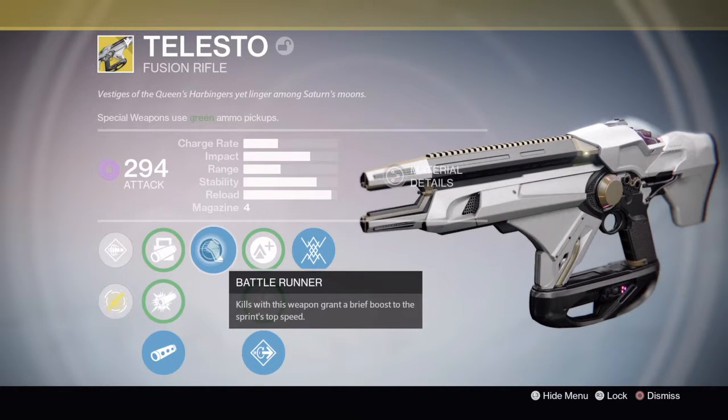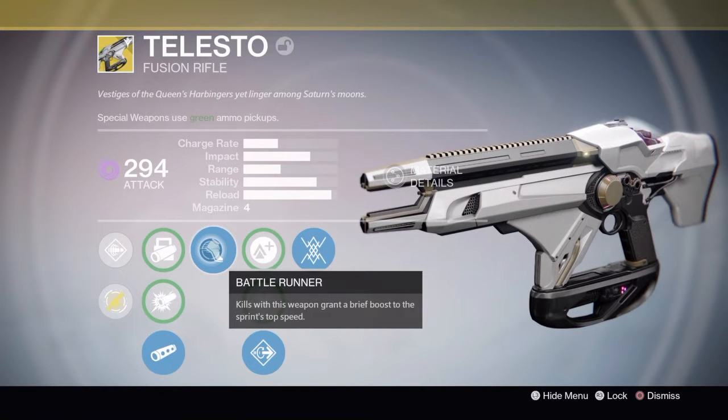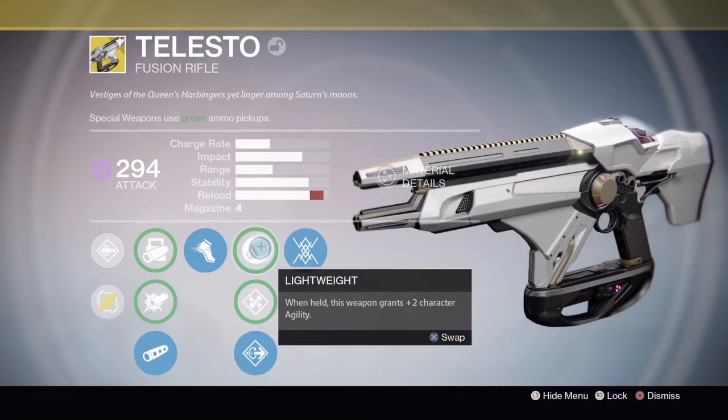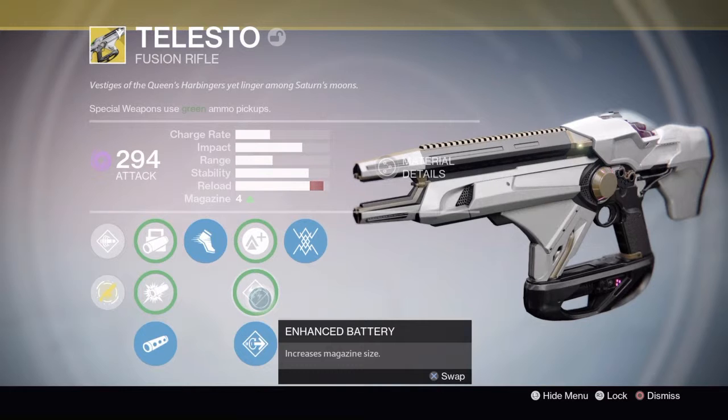Battle Runner — kills with this weapon grant a brief boost to sprint top speed, which can be really useful in Crucible and in raids when you need to get out of tight spaces. We've also got Lightweight, which gives you plus two character agility.